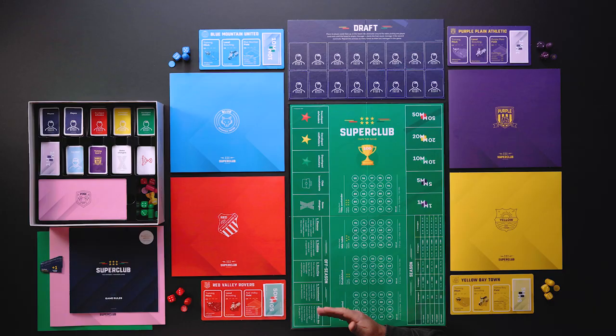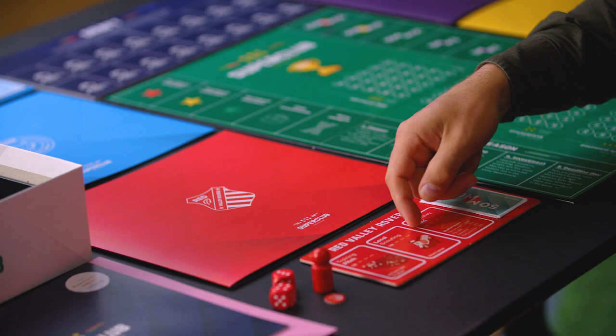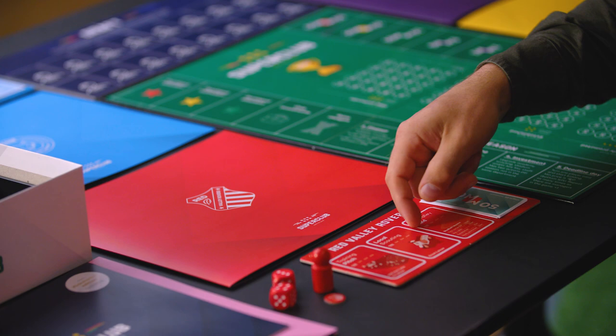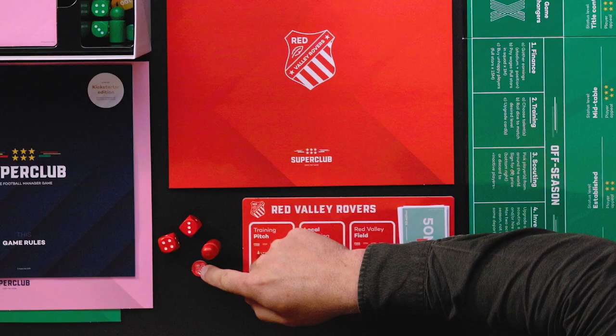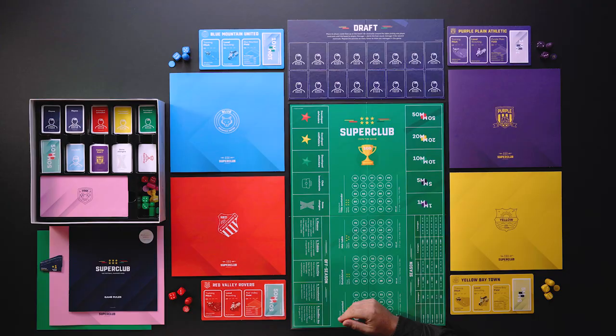Setup is quick and easy, especially if everyone pitches in. The first thing you do is to select your team and collect your items. You need a manager folder, a club pad, a points marker, a squad token, two dice and 120 million in bills.